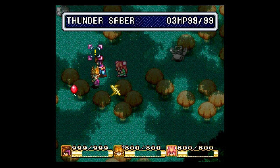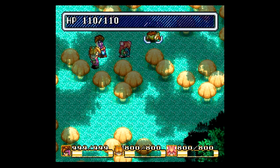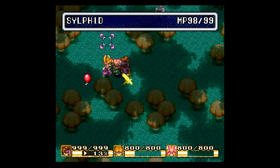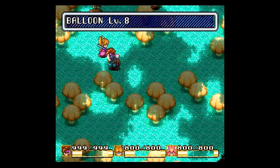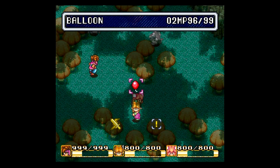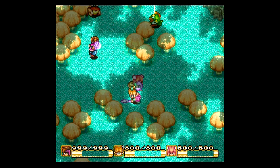Next up we have Shion's Sylphid Magic. First we have Analyzer — this doesn't look any different and doesn't do anything more for you at level 8, to be honest. Next is Balloon, which isn't really an attack, but it will temporarily hold enemies in their spot, giving them a balloon so they're easy to hit. Next we have Thunderspear, which puts the Thunder Elemental on your weapon, giving you more power. I don't believe there are any status effects with this one, though.